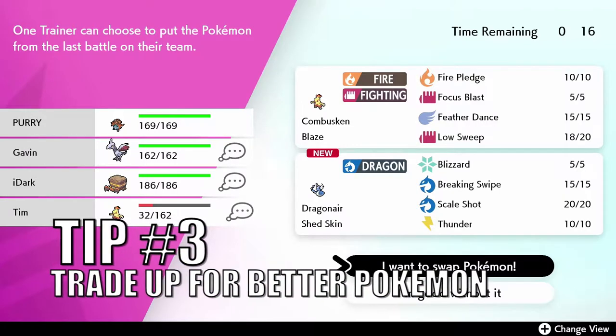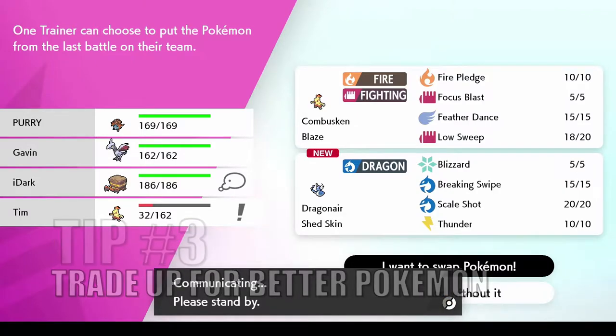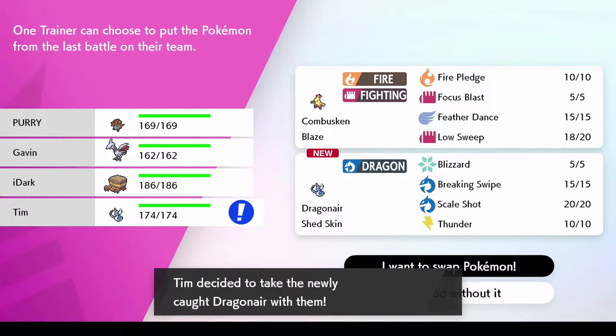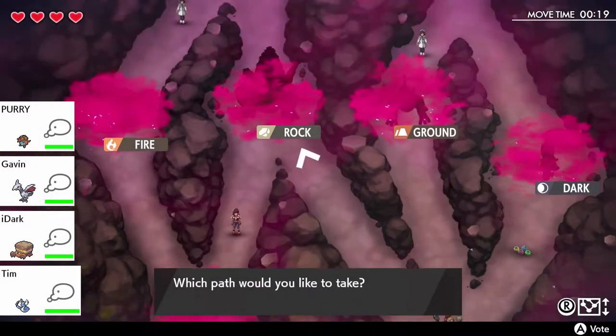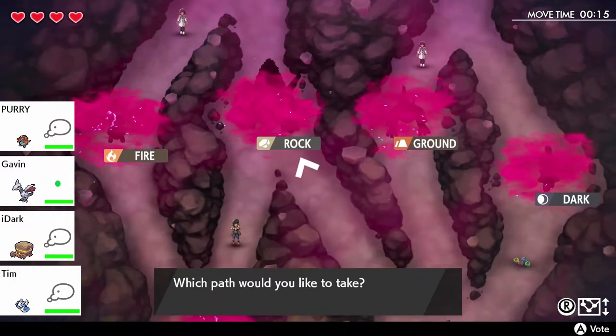Tip number three: trade up for better Pokemon. During your adventure you will get an opportunity to catch and potentially use the Pokemon you've caught in other battles. If your Pokemon has taken a lot of damage or is affected by a status condition, it might be a good idea to trade up for a healthy Pokemon. Your team's Pokemon can only get knocked out four times, so avoid letting your Pokemon get knocked out as often as possible. You may also want to trade for a Pokemon that will help your team in the final battle.